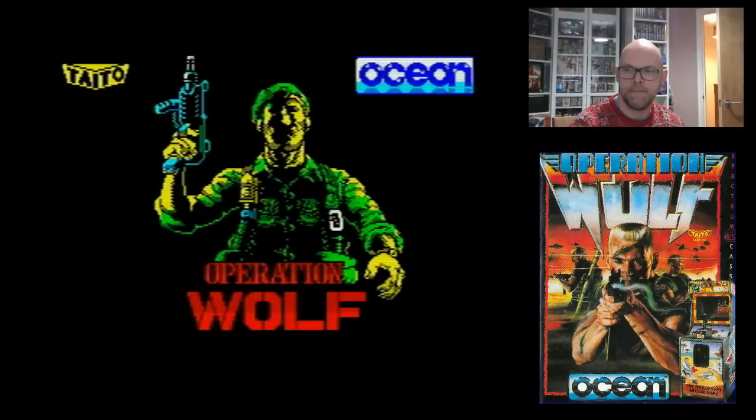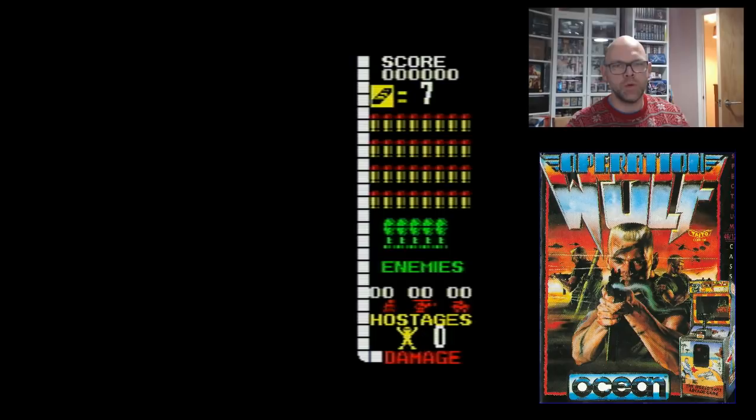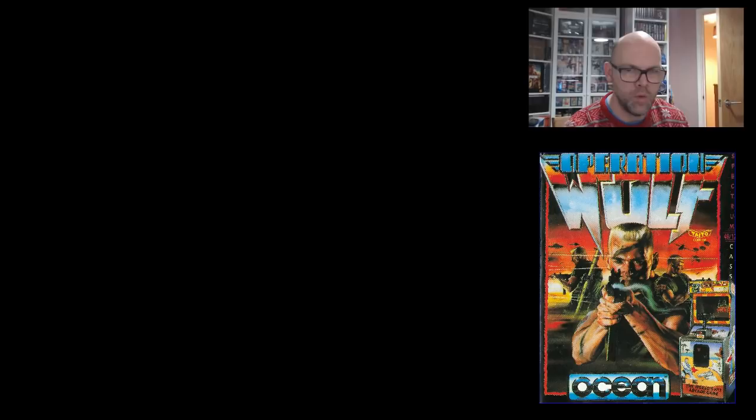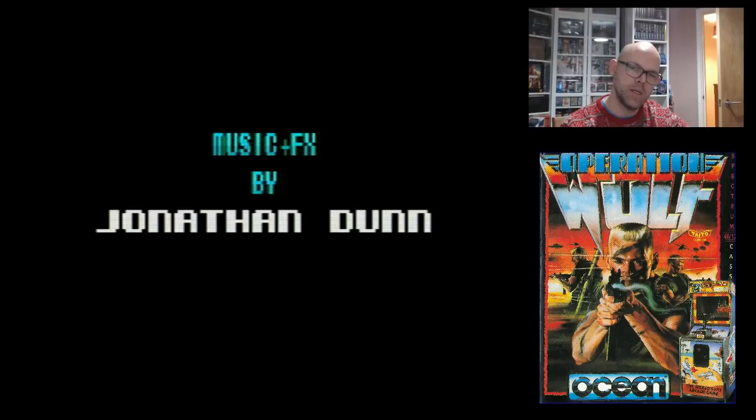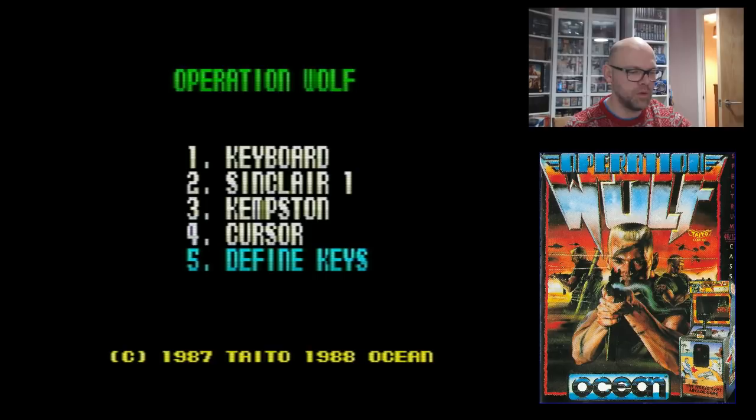So welcome to Operation Wolf — it's a really good conversion on the Spectrum as you're about to see. It's got a cool little introduction sequence taken straight from the arcade, which is quite uncommon on the Spectrum. It's programmed by Andrew Deakin, graphics by Ivan Horn, and sound and music by Jonathan Dunn. Probably one of the most nostalgic tunes in gaming history for me. There's not much on the actual title screen — just find some keys, go and save some hostages.